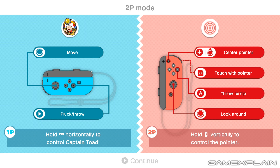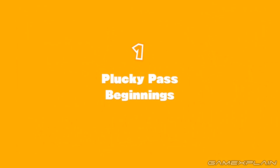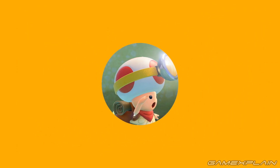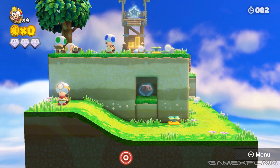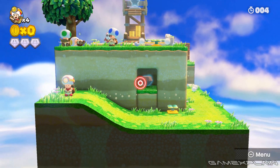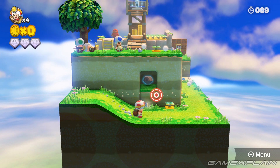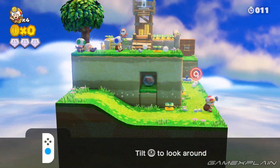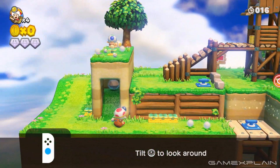So one Joy-Con is held horizontally to control Captain Toad. The other one is held vertically to play with the pointer. You can use touch with the pointer, throw a turnip, and look around. Otherwise, you just pluck and throw with the captain. Let's try out this level, and I'm going to play two-player by myself — because apparently I'm kind of lonely.